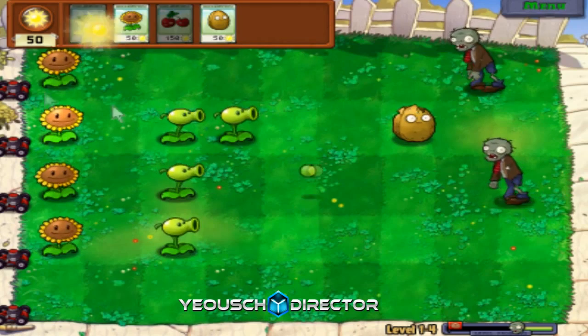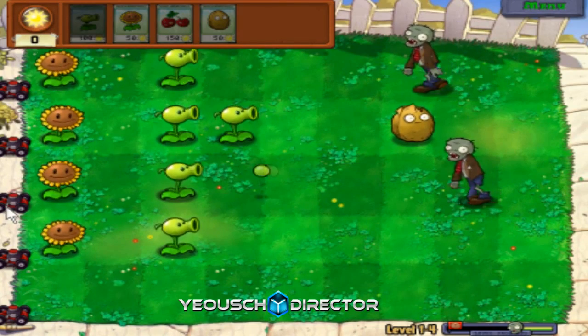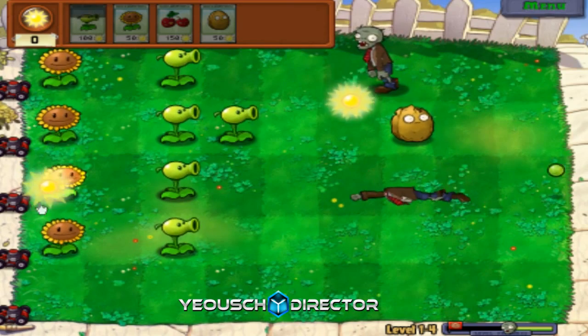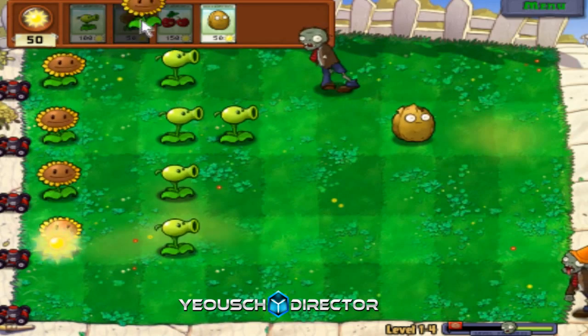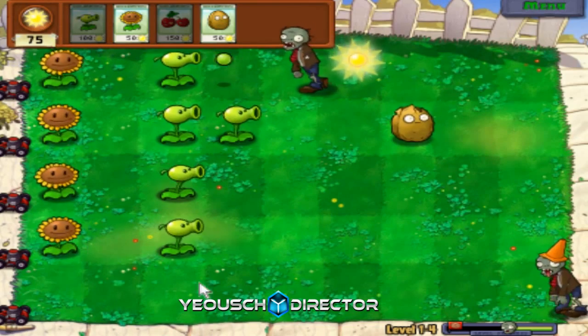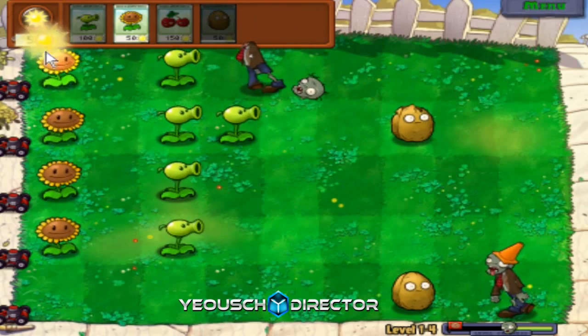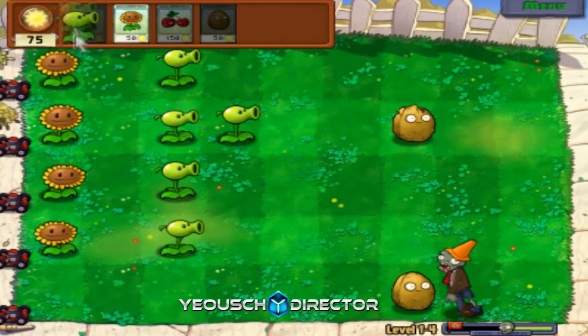I'll get back to talking about the lawnmowers. Once they go across the whole row, they don't come back. Say there's one zombie that spawns and the whole row of plants is gone - the lawnmower goes and then it's done. We might be in trouble here, so I'll place a Walnut there, because if we placed a Peashooter we would not have enough time to get rid of the zombie.